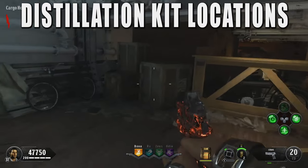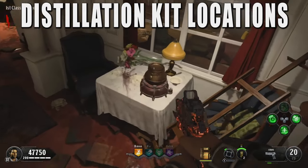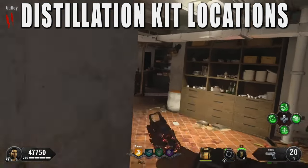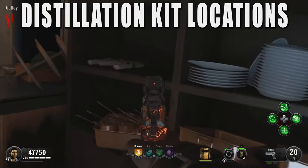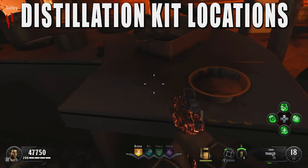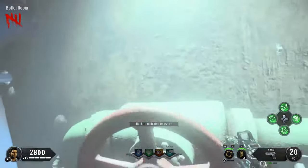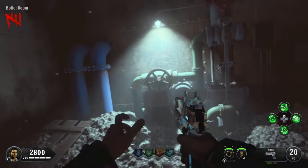At this time, I'd also recommend getting the Kraken Distillation parts. Again, there are 3 parts you need, but this time there are only 2 spawn locations for each part. You don't need to craft it right now since we won't be using it until later in the Easter Egg, but it's good to just get it out of the way now. Also, while you're unlocking Pack-a-Punch, make sure you drain the water in both the cargo hold and the engine room.